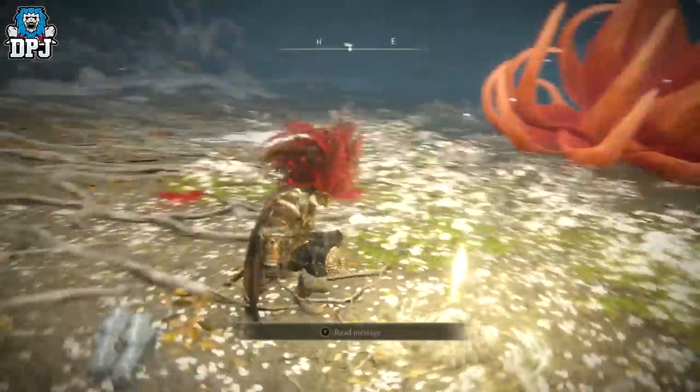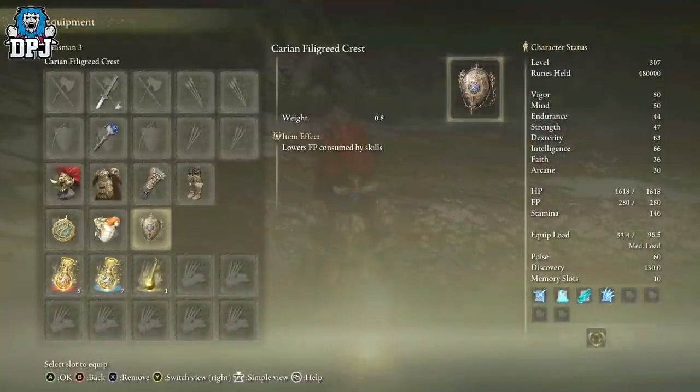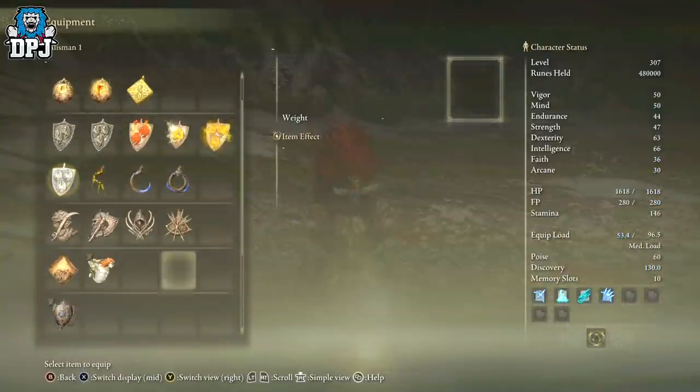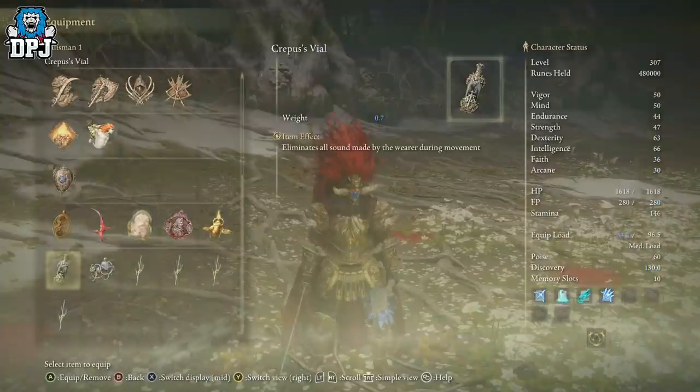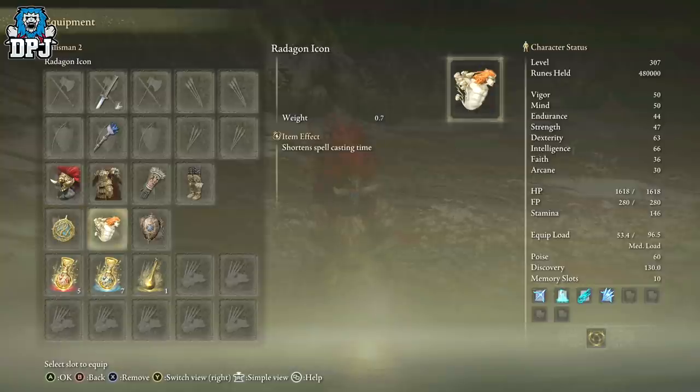For talismans, there's nothing I specifically require here. You could put on things that would definitely help, but I don't want to send people all over the map for talismans I don't think are strictly necessary. Use whatever you have that helps you — simple as that.